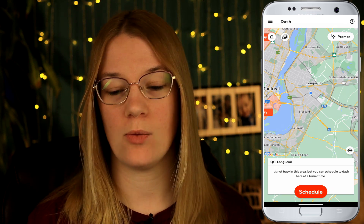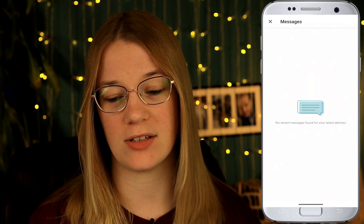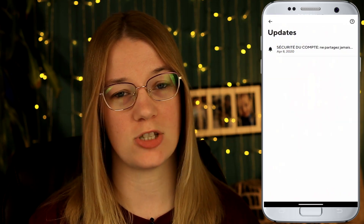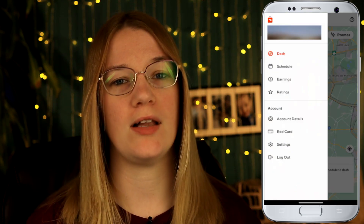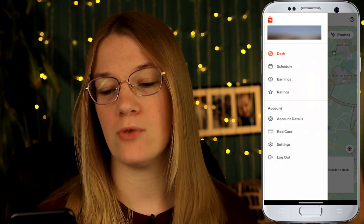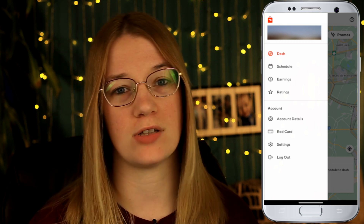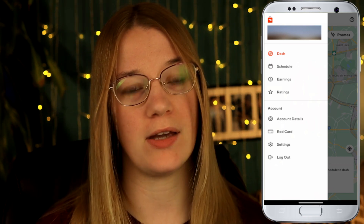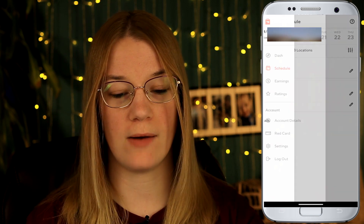On the left-hand side we have the text box for messages, and we have the notification bell for updates. If I click the three lines in the far left-hand corner a menu pops up. I've blurred out my name and email for security, but you have Dash — which is your home page — and Schedule, which we already covered. Let's go down to Earnings.